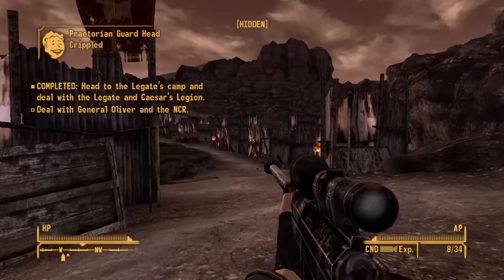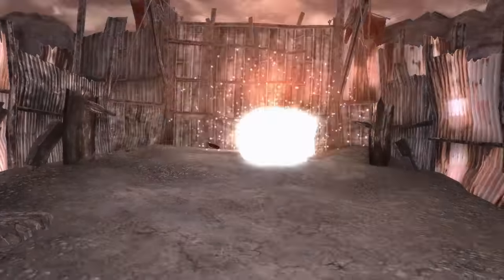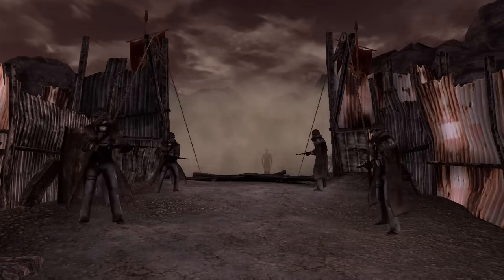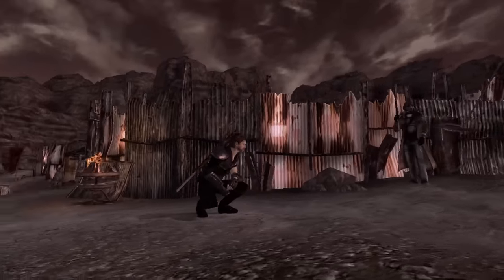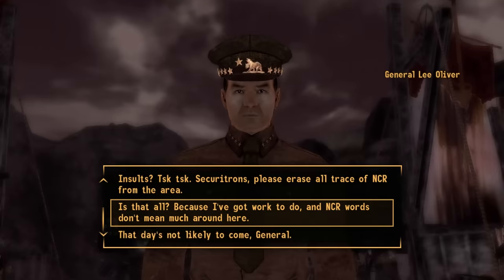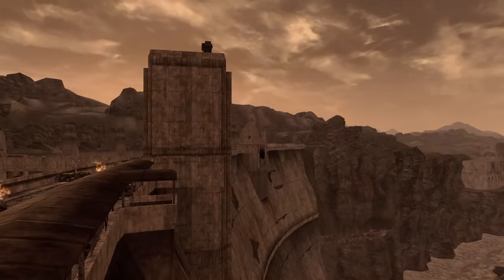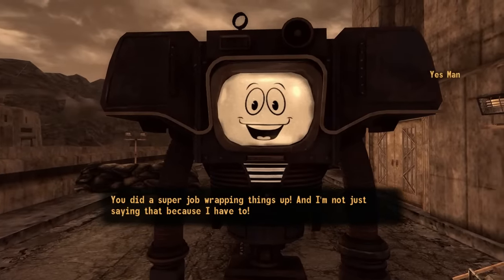After a few seconds the quest updates informing me all that's left is to deal with the NCR. There is no way to fight General Oliver as he is standing right in front of you when the battle begins, so I have two options: option one, just let the Securitrons deal with them while I back off and hide — or option two. Clearly you always go for option two when it's available.